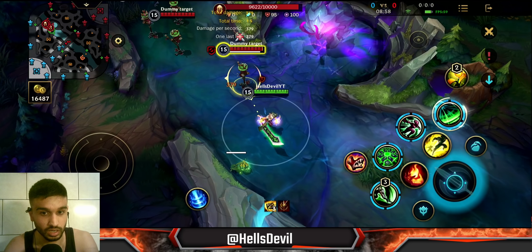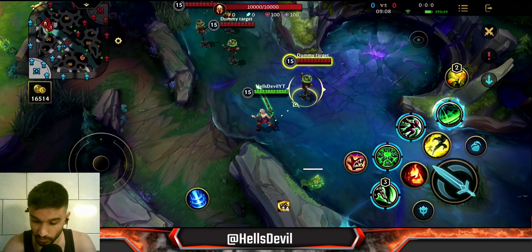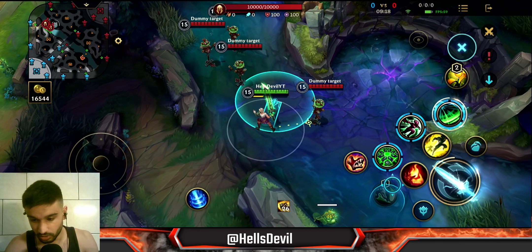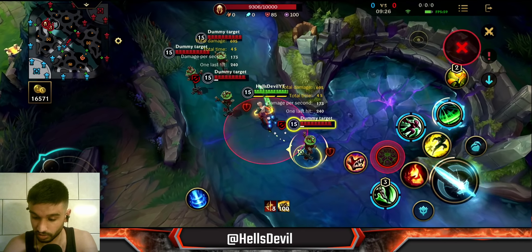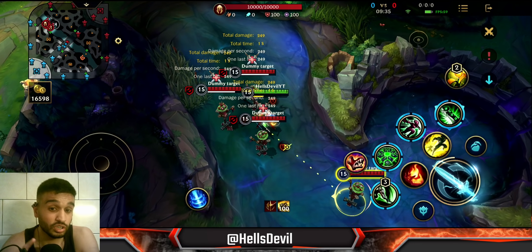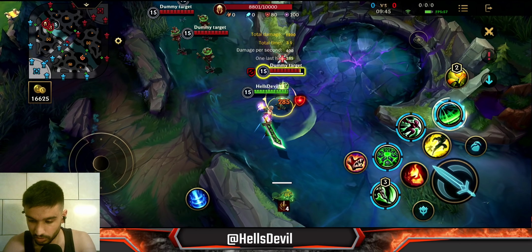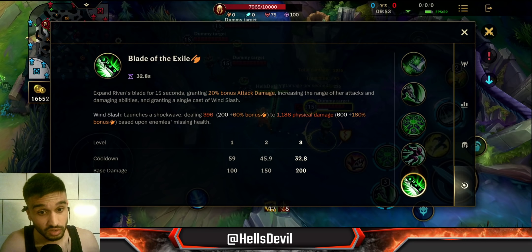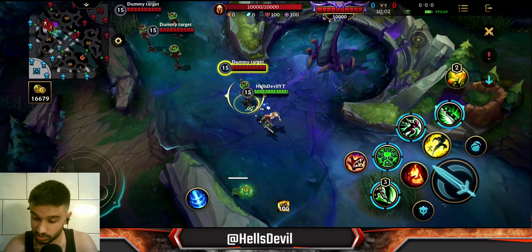The ultimate is a very interesting ability. When you activate it, you get a bigger blade, your attack range becomes larger, and you deal 20% bonus damage. Your first ability's range also becomes bigger, as does your second ability's range, so you can stun more enemies. Additionally, your ultimate has a shockwave you can throw at enemies, which deals more damage the lower the enemy's HP is.